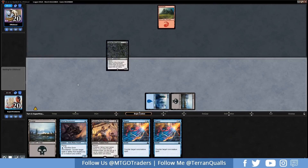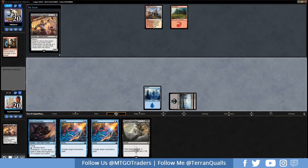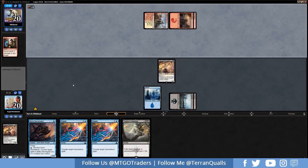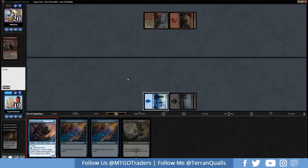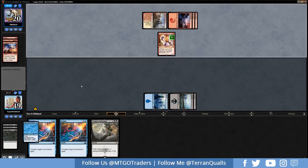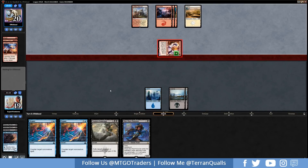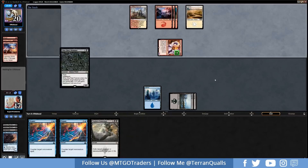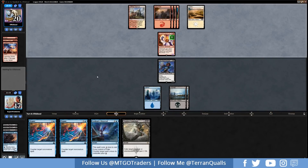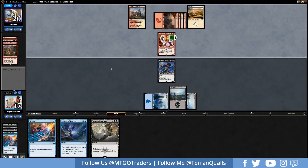Game 2 sideboard — bringing in Negate for Experimental Frenzy, since countering it is critical. We play Island into Fathom Fleet Captain and pass. We see a Shock and another Chain Whirler attempt. We Cast Down the Chain Whirler and play the Siren Storm Tamer. Opponent plays Steamkin and Lightning Strikes the Storm Tamer. We attack in for two holding Lookout's Dispersal. We go Poisoner on the end step and then attack in for two.